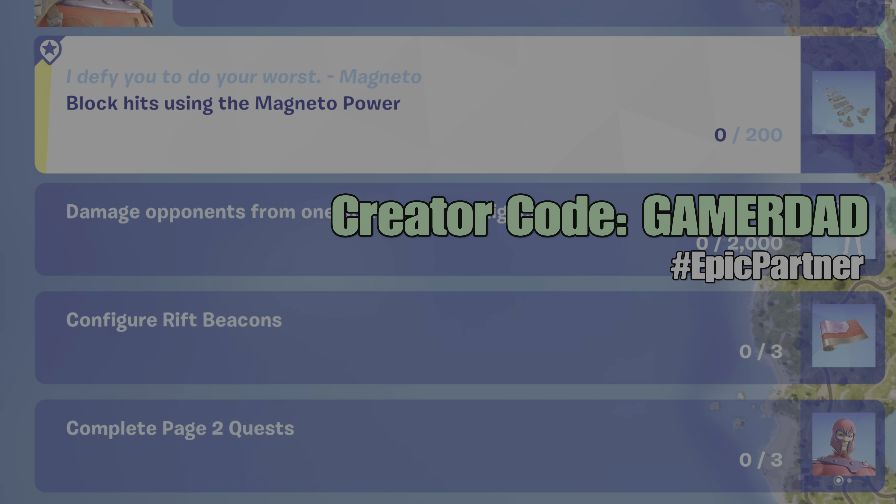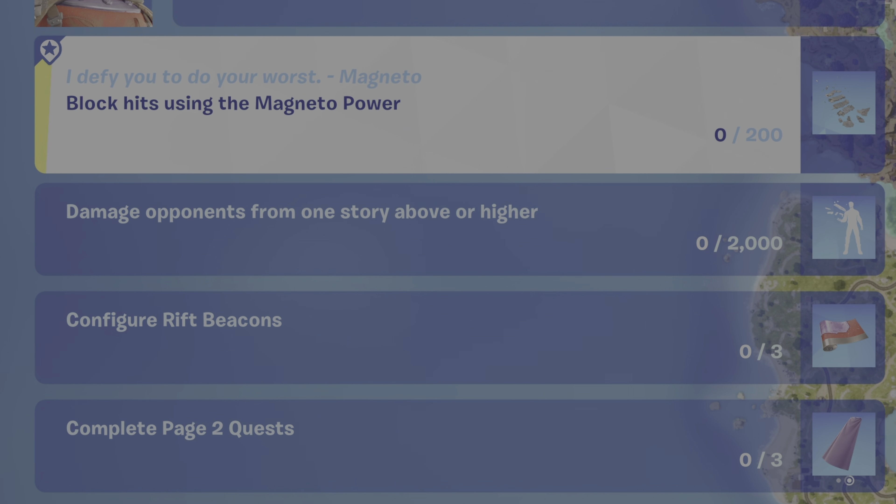Block hits using Magneto Power. If you haven't subscribed or used my creator code yet, please do so — I greatly appreciate the support. The code is GamerDad, all one word, all capital letters.